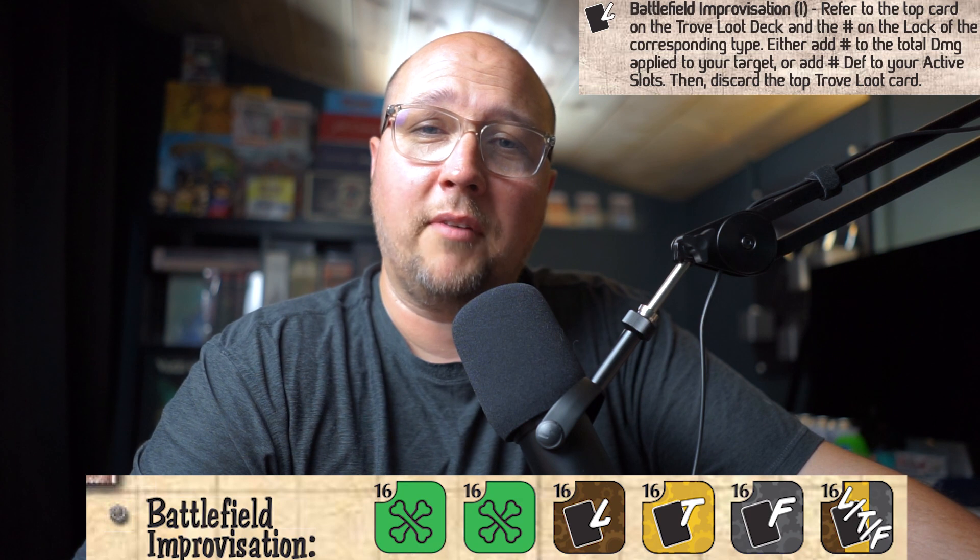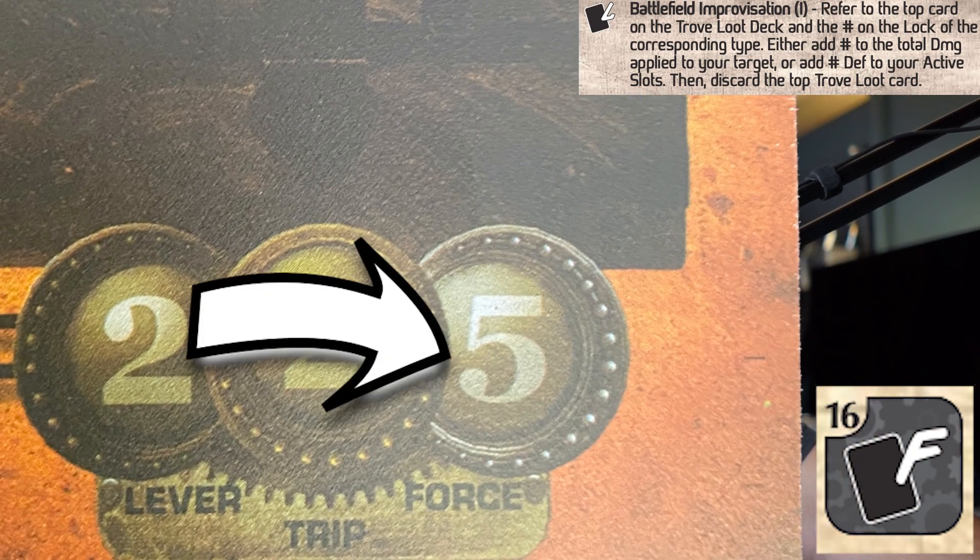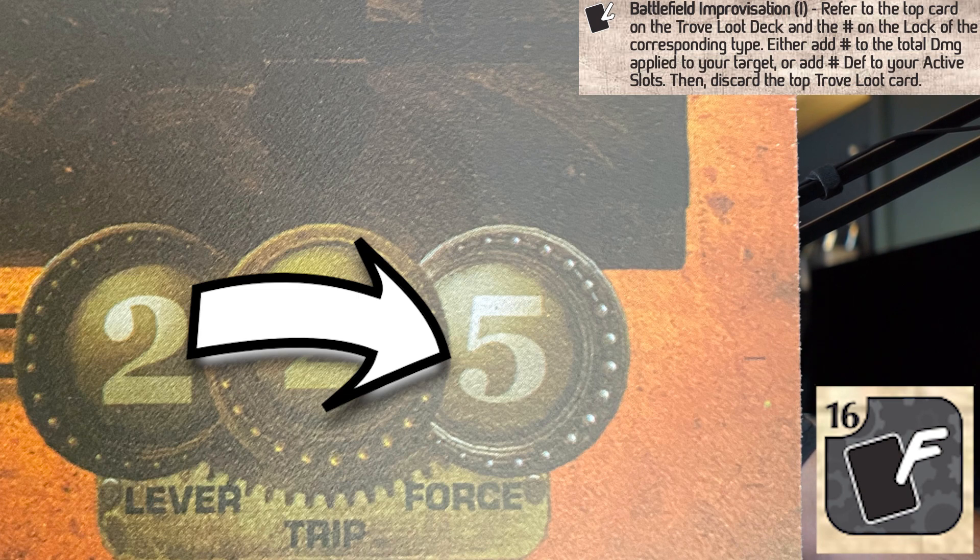Then we have battlefield improvisation — this is one that just feels good. You're going to roll a side that corresponds with a trove loot lock, look at the top card in your trove deck, find the corresponding lock, and you can use that number to either add to your attack results or to your defensive results. Battlefield improvisation has come in very handy for me, and once again is one that I don't think I'd ever play Carcass without training.